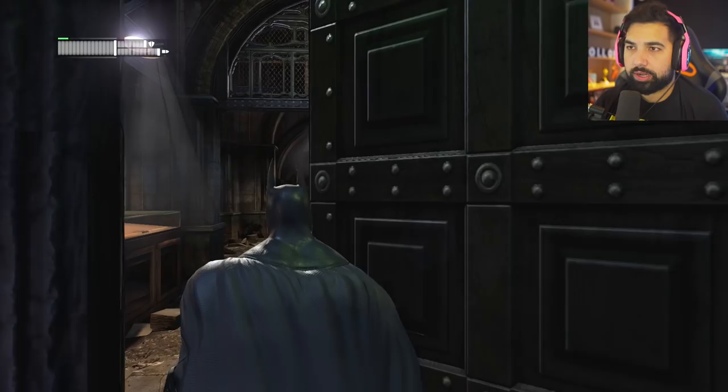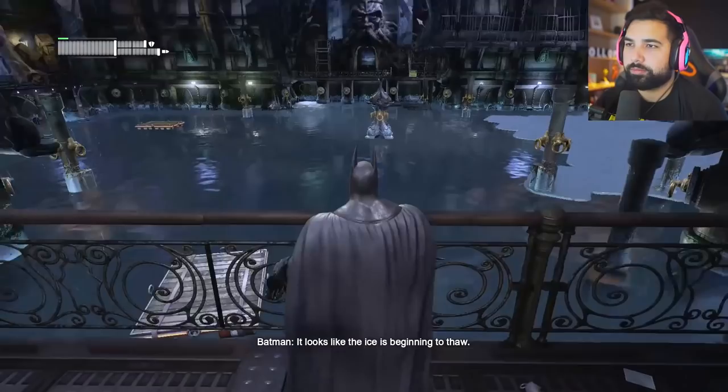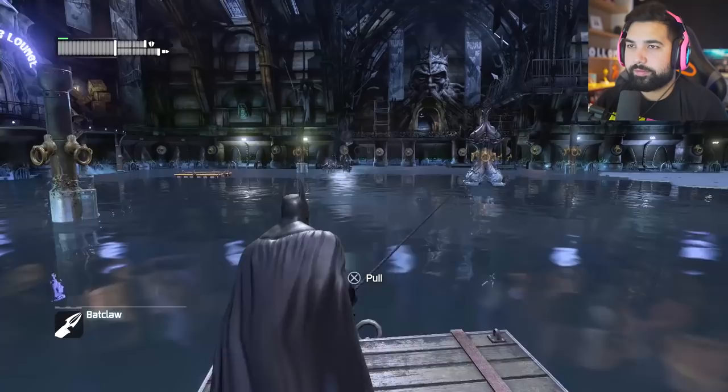Batman, you left him on the floor like that — poor man. Don't worry, he'll probably want to kill you later in the game. Collect the security override from Freeze's suit to disable Freeze's gun. Upgrading combat armor — provides 50% increase in protection against melee attacks. Much needed. Let's go get the override chip — we have to go back to where the cops were. It looks like the ice is beginning to thaw.